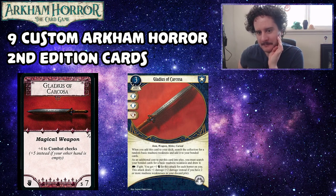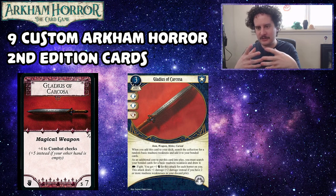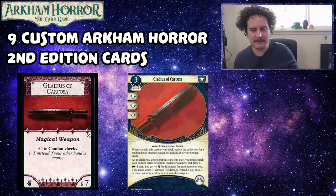Another neat thing about this card: because it takes a weakness from your bonded cards, if you have two copies of Gladius of Carcosa in your deck, you don't know which weakness you'll get first. The flavor and intention is clear in the design — wielding the sword makes you go mad, but the madder you are, the better you are at wielding the sword. I think that flavor really resonates.